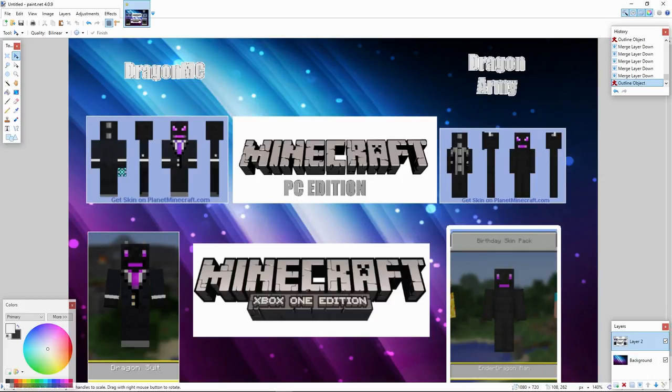Obviously this is my skin because it's me — I am the leader of the dragons, leader of the Dragon Army. To prove that, I've actually got the suit. On the Xbox you can either get a dragon suit or the Ender Dragon man. These are the skins I use on PC and Xbox.